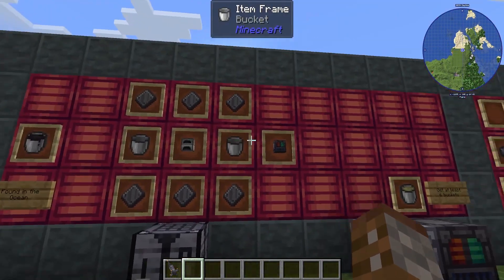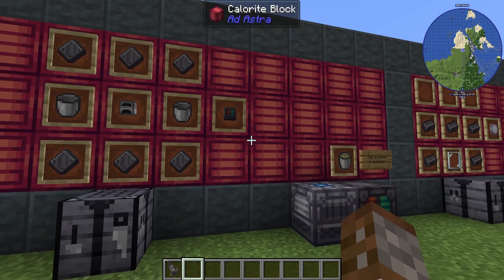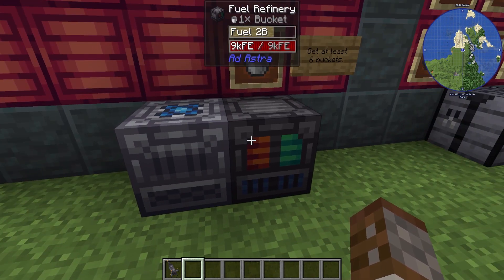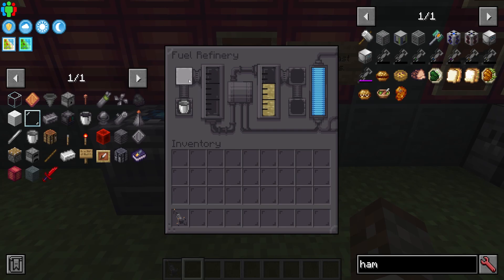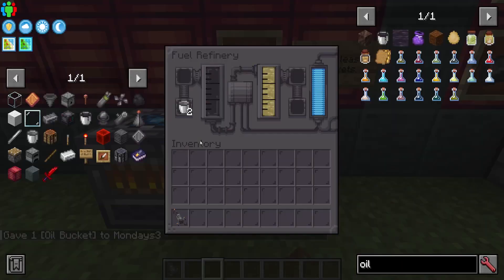To get fuel we need a brand new machine: the fuel refinery, made with just some steel plates, two buckets, and a furnace. This needs to be powered with your coal generator using the same setup as the compressor. Simply place oil buckets in on the side and it will convert into fuel — it's a one-to-one ratio between oil and fuel. To get the fuel out, just place your buckets on the side.